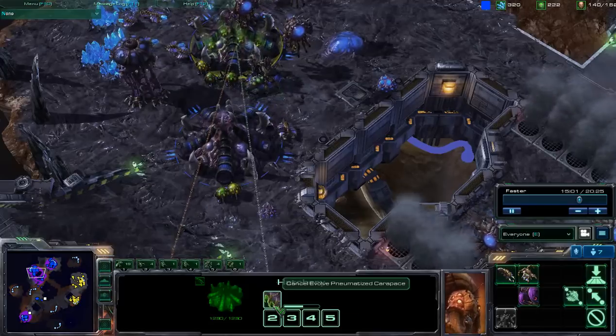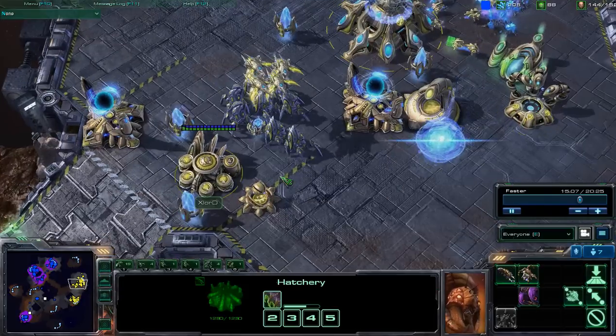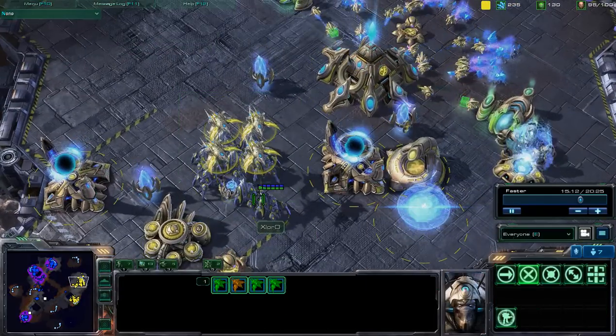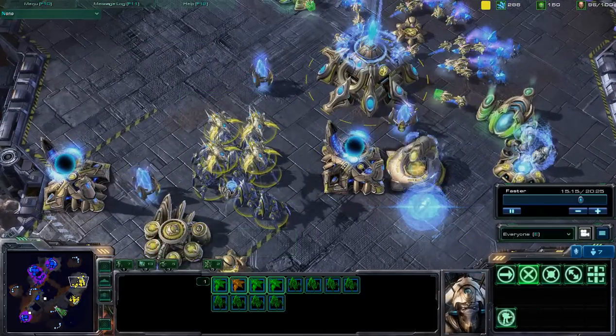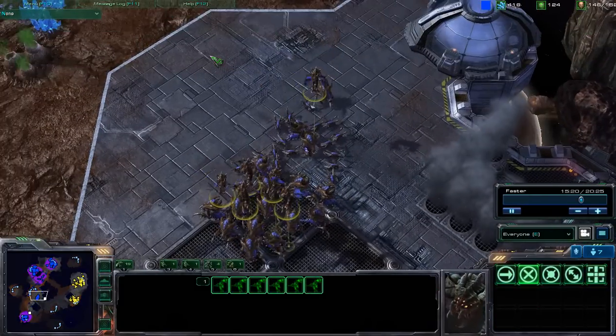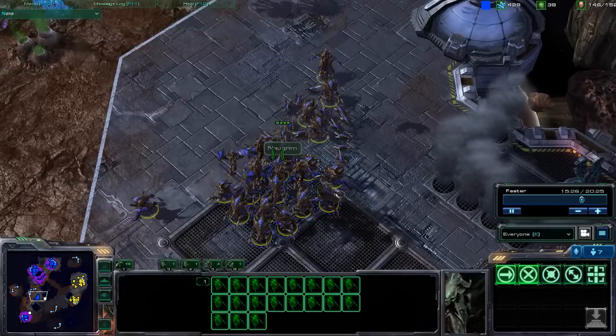I think they are now getting that speed upgrade for those overlords, so that those phoenixes can no longer do very, very much overlord hunting. Phoenixes with stalkers now on the ground. We have hydralisks and zerglings as well. Still a half a dozen mutalisks, almost a dozen and a half.